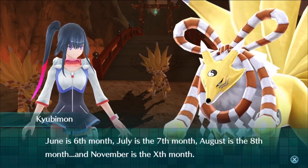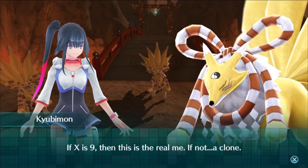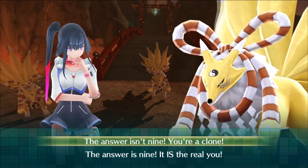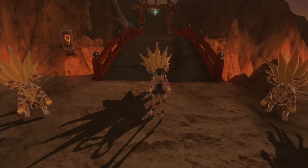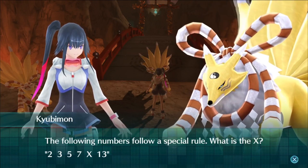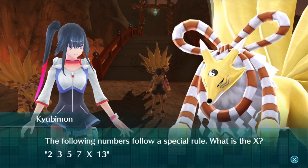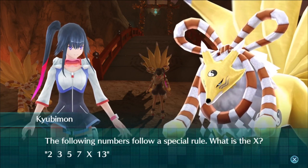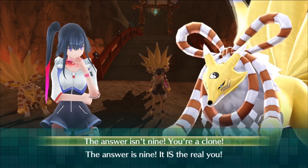First question: 'June is the sixth month, July is the seventh, August is the eighth, and November is the eleventh month.' Nice try — the answer is not nine, you are the clone. Second question: 'The following numbers have a special rule — what is X? Two, three, five, seven.' Plus one, plus two, plus two — that's not a consistent pattern. Actually, plus two, plus three, plus three — so it would be ten to thirteen, meaning X would be ten. The answer is not nine. You're a clone. I can do basic math — I know sequences.